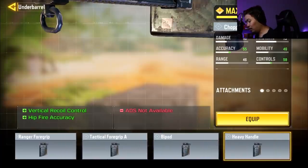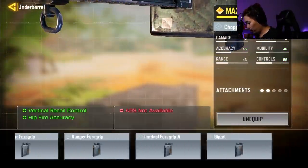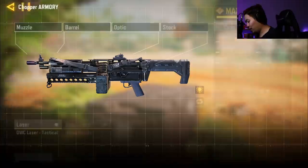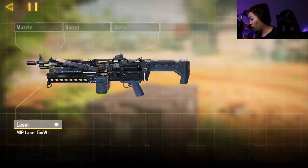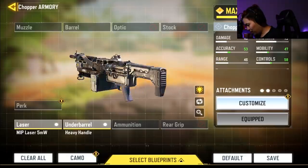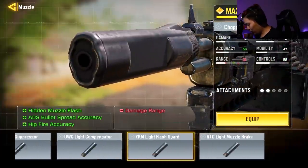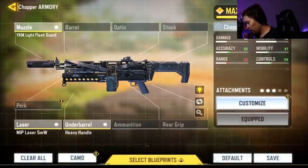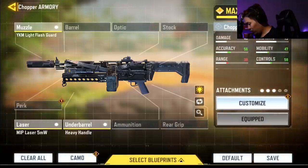We're going to do the hip fire only build because it has the possibility of removing ADS entirely, so you can have hip fire only. If that's the case we are going to do the hip fire only build. I think there's an attachment here that increases hip fire so that way you don't have to ADS at all. One, two, three perks.